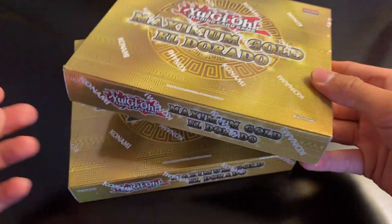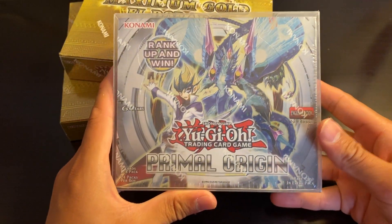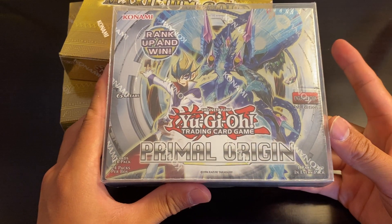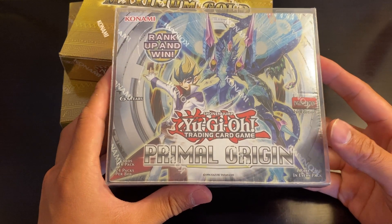Four packs in each mini box for a total of eight packs. But before that, I just want to announce again that I have a Primal Origin box break going on right now for box break number 21. Crazy that we're doing 21 box breaks on the channel already — we have already done 20.